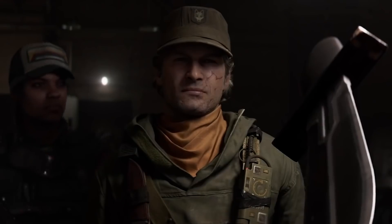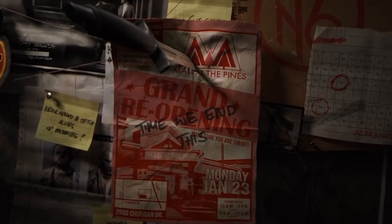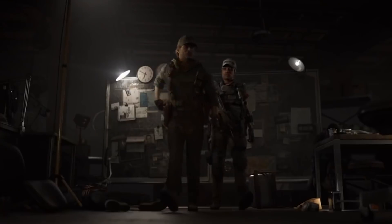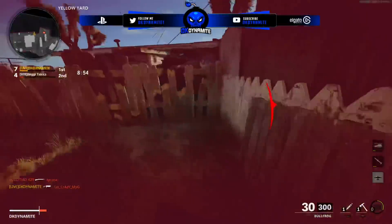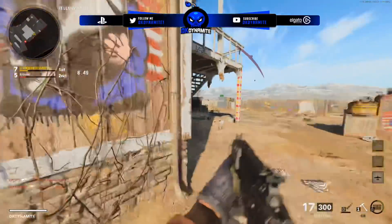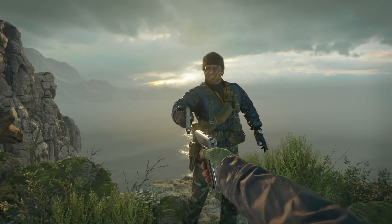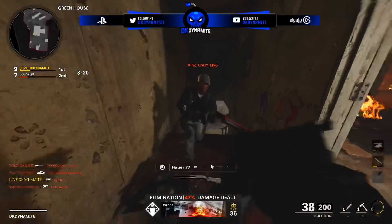I'm loving this dynamic between Adler and Stitch, the brand new operator. It looks like Adler got revenge for his buddy Weaver — since Kravchenko took Weaver's eye out in Black Ops 1, Adler is now taking one of Stitch's eyes out in this new storyline. Stitch is that brand new Bane-looking operator who looks super badass. On top of that, we now know the canon ending from the campaign: the 'good ending' where Adler and Bell shoot each other is the canon one, so Bell probably died and Adler survived.